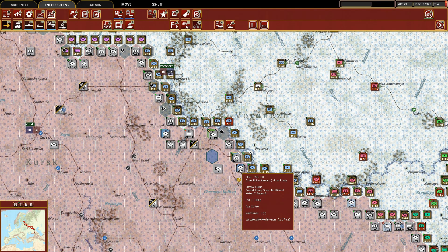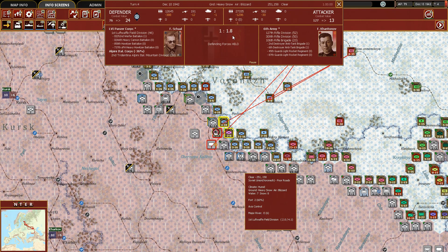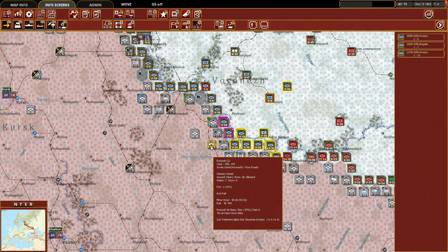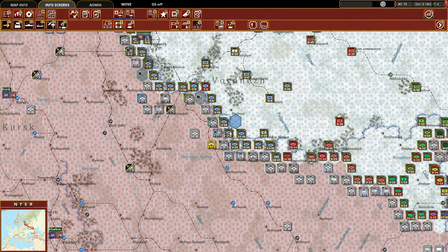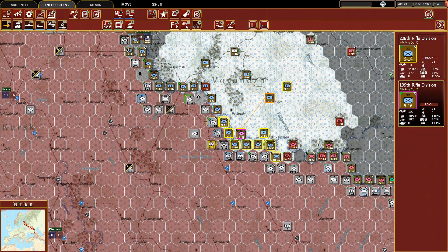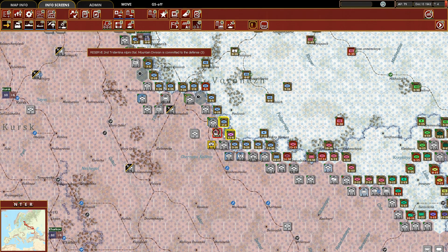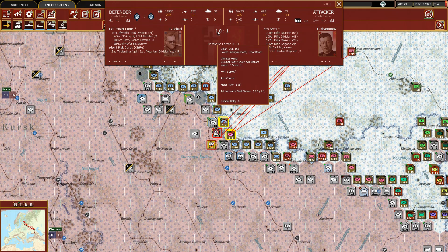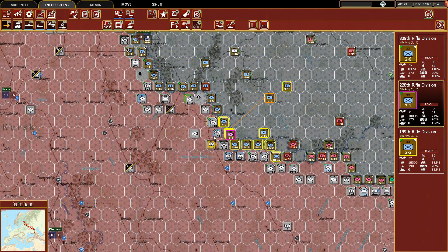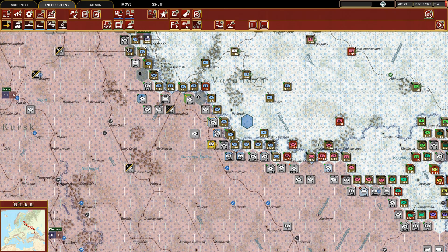We're going to go after the 1st Luftwaffe Division here and try to route them. They held — looks like they were supported by an Italian Mountain Division, which is interesting, because that would have been nice to break through that pocket. There's an air base here that I'm really hoping we can capture. We move our units off and try the attack again — they held once more. We've just weakened ourselves so much going after that, so we have to hold now.